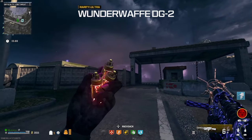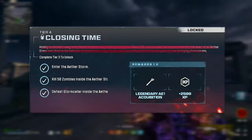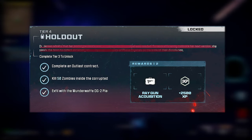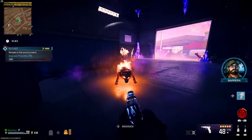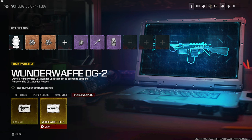You will need the Wunder Waffe DG2 Wonder Weapon, and fortunately you can get the guaranteed schematic. Head over to your story missions in the menu to skip Closing Time and activate the mission called Holdout instead. Complete this mission by doing Outlast contracts, and once you exfil with the weapon case, you will be able to craft it in the menu.